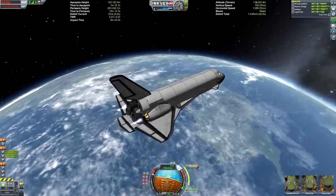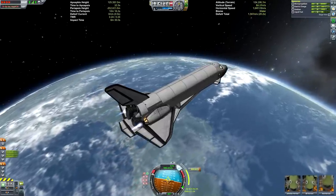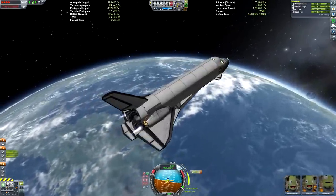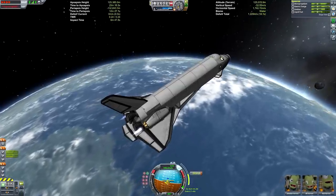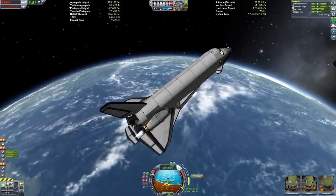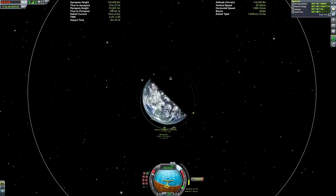The core module is the biggest module. We've got a few different modules: the core module, a science lab wing, a solar array, and a docking arm. In the docking arm launch we're also going to be sending up the crew. I wanted to make this video for a few different reasons.